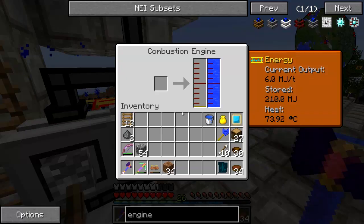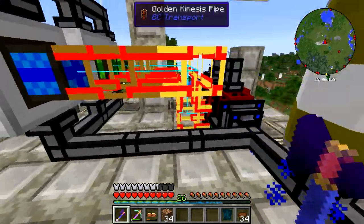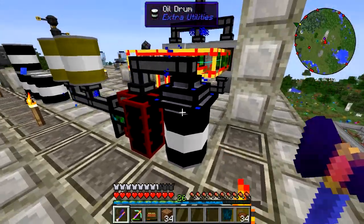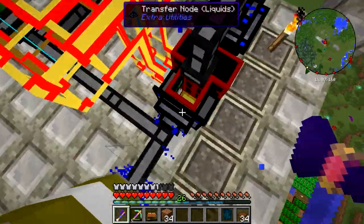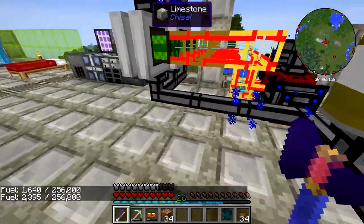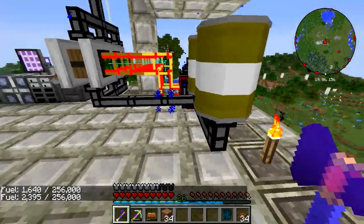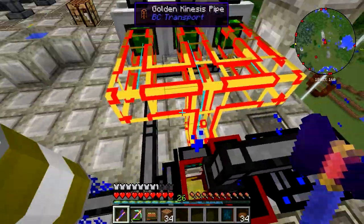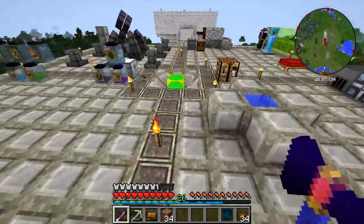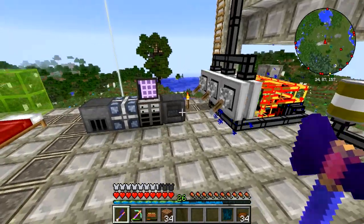Here I've got three combustion engines — looks like they're all running on fuel right now. I just gave it one bucket of oil to jumpstart the system. There's one oil drum back here being put into the refinery, and that gets refined into fuel which goes into both the drums and the engines. I don't think BuildCraft pipes explode anymore like they used to, so we shouldn't have to worry about any pipes exploding. These engines should never run out of water so they won't explode either — if they did, that would be very bad.